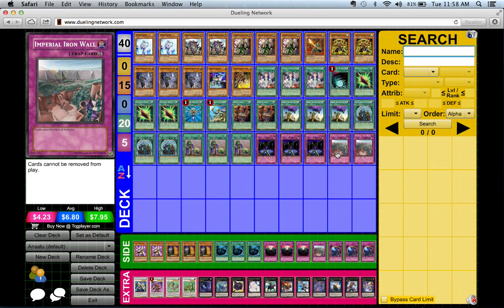I thought that was a great idea, but in order to make the deck fast — in order to draw into these things — you can't just sit on your Mirror Force, Bottomless Trap Holes, or Dimensional Prison.